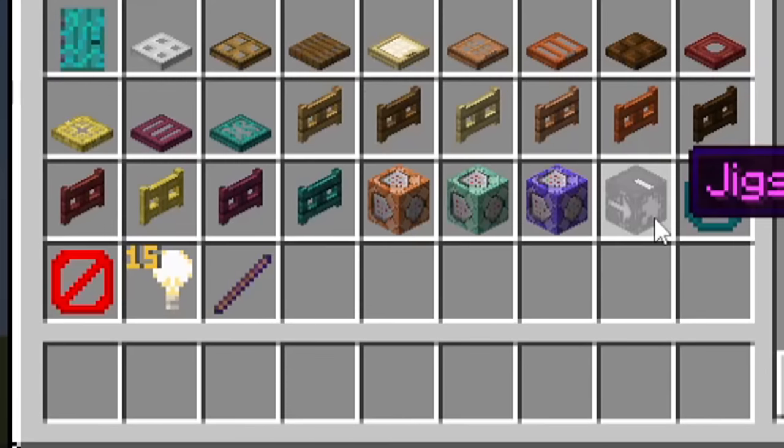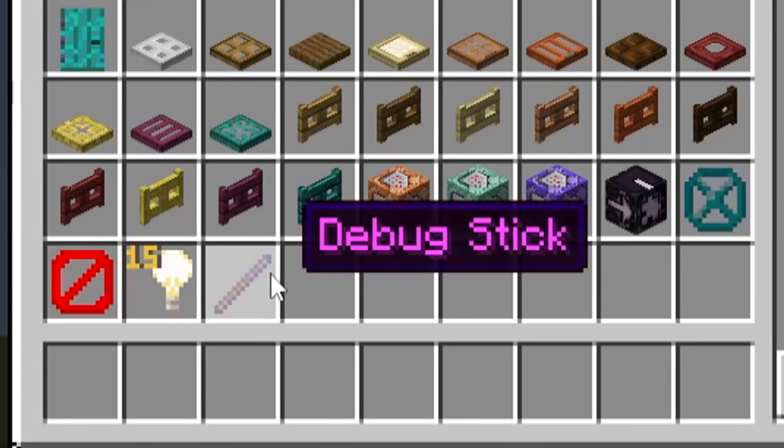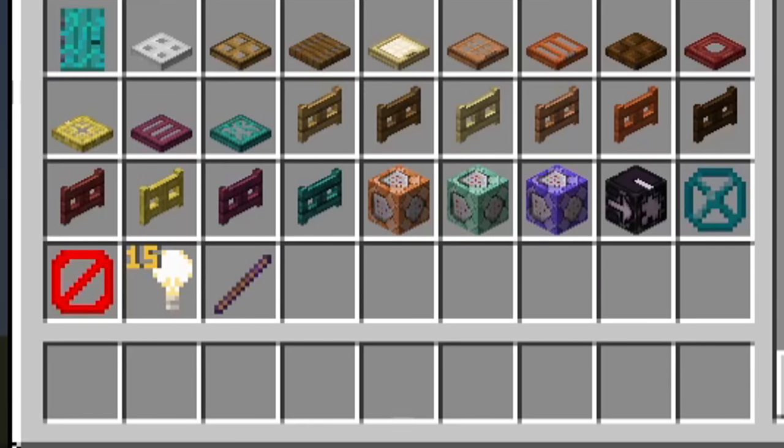Not only that, we have jigsaw blocks, structure voids, barrier blocks, light blocks, and the debug stick. Operator items are now available in your creative menu.